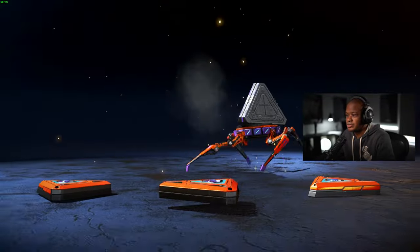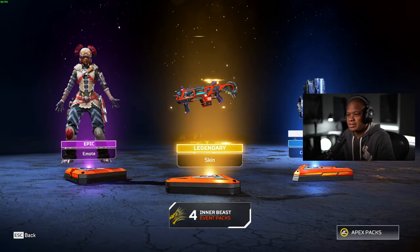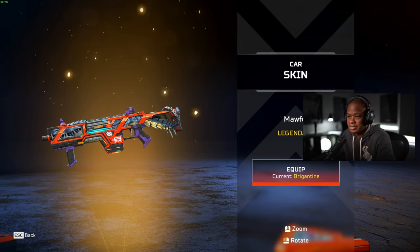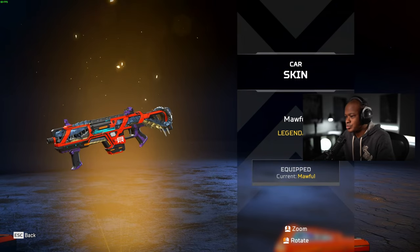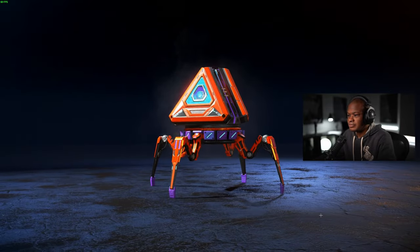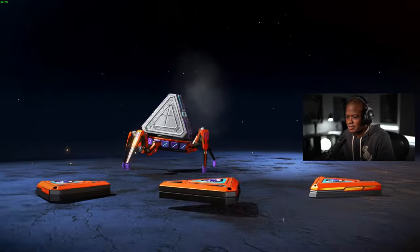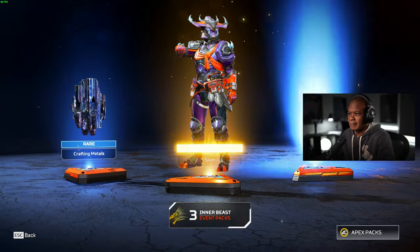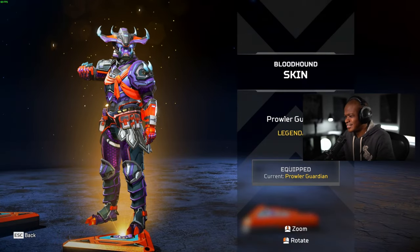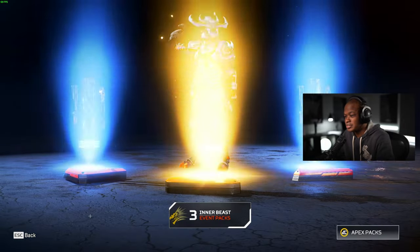Got a gold — that's what we want, we want to knock out those golds. Oh, we got an emote. I like this CAR skin — I really like this one more than the original. What if we got heirloom shards? The Bloodhound? 100%, let's go! Dude, I love this Bloodhound skin. I think I like that one more than the original too.